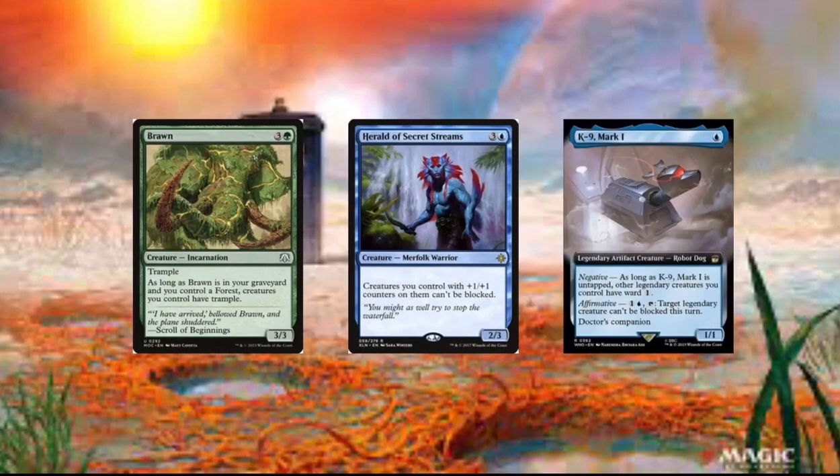Then we got K9 Mark 1. And this card's just really good because we can just make target legendary creature unable to block. And we can also give it ward if it's untapped.